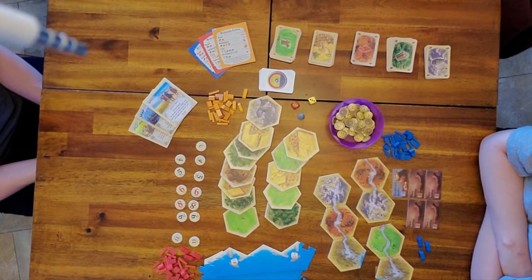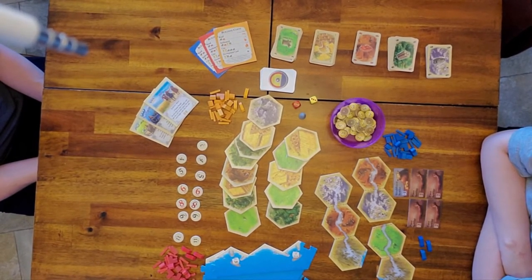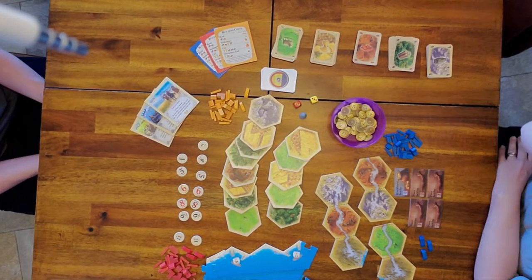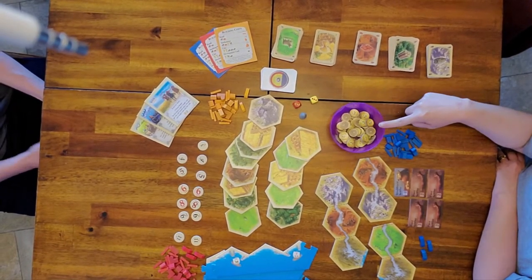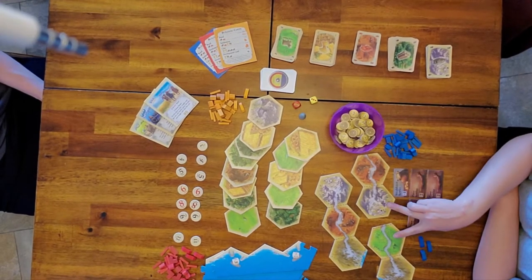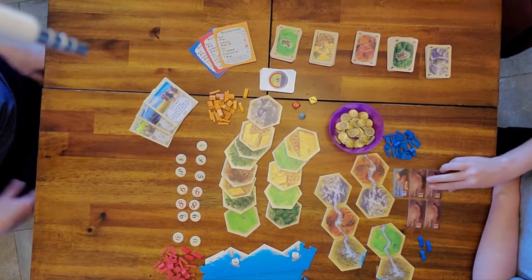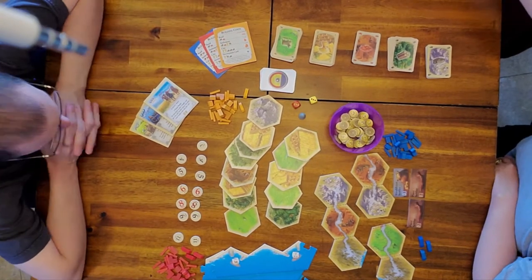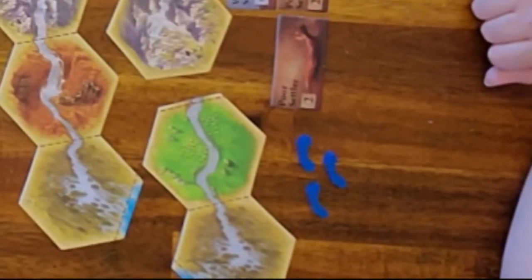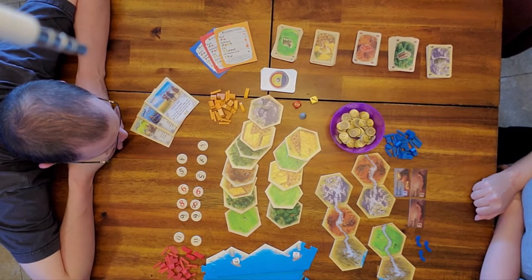Today we are playing the Rivers of Catan, which comes with the Traders and Barbarians expansion pack — probably the second easiest scenario in that expansion. There are coins you get for building on the river, three river tiles (two twos and one triple), the poorest and wealthiest settler tiles. Since there are only three of us playing, we take out two of the poorest settler tiles, and each player gets three bridges.